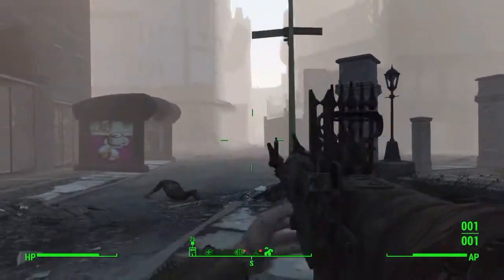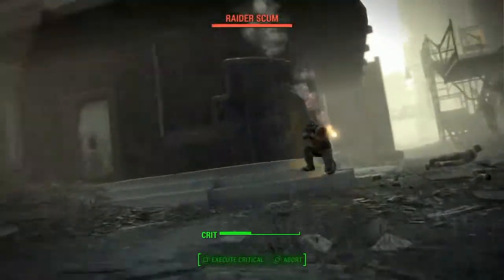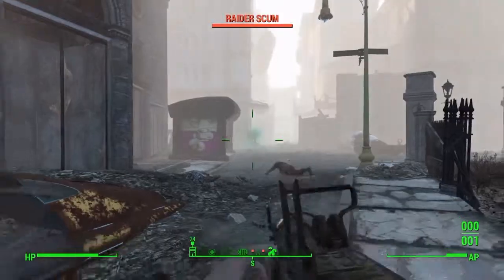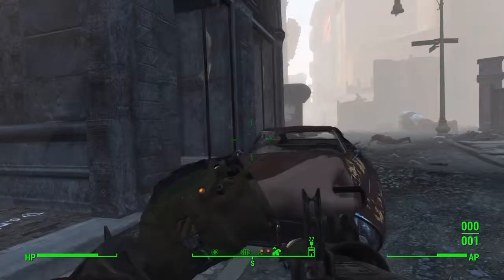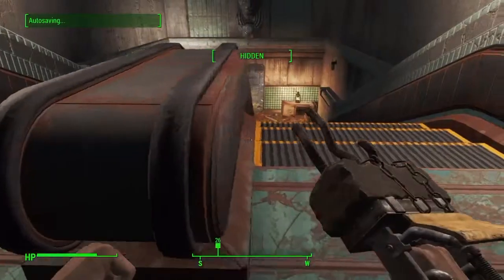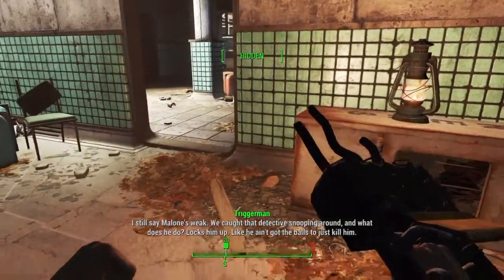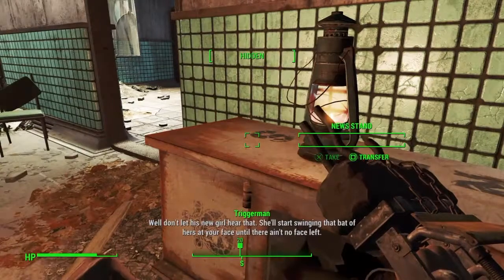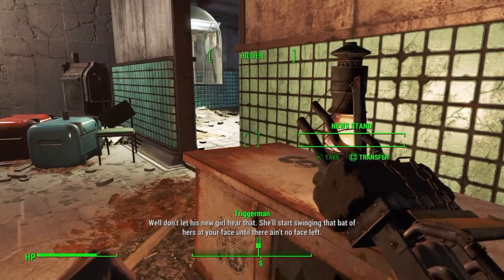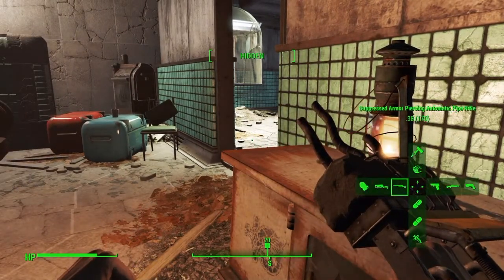Depending on your luck in the VATS system, you might even miss a shot — that's what I just did without it. But you can even with the targeting system miss your target. This is possible. That's why what I did with the experience points when you're leveling up — I put it into Strength so you can carry a lot of stuff, and into Luck at the beginning so your VATS system hits better. You have more chance of a good hit. Now enjoy the Power Fist.